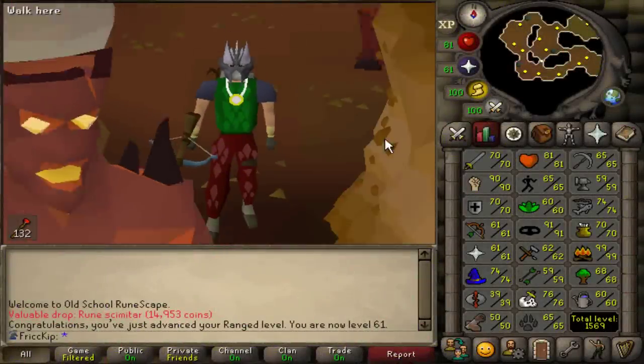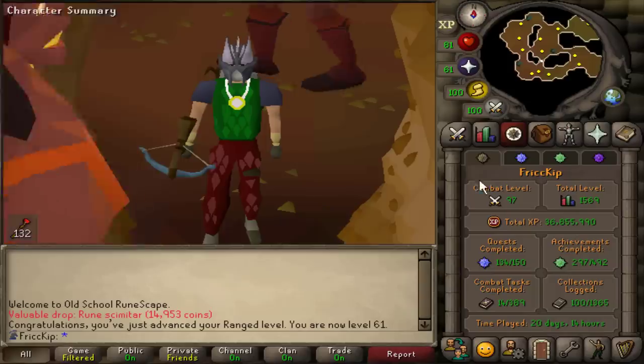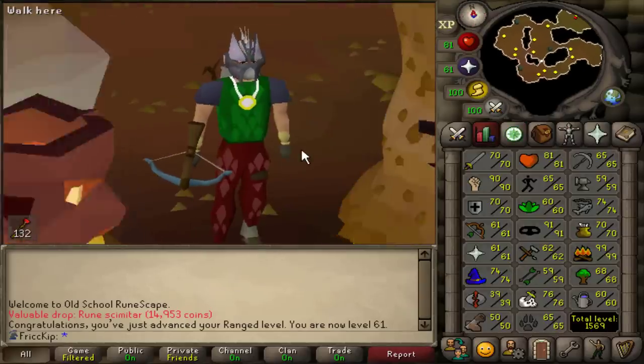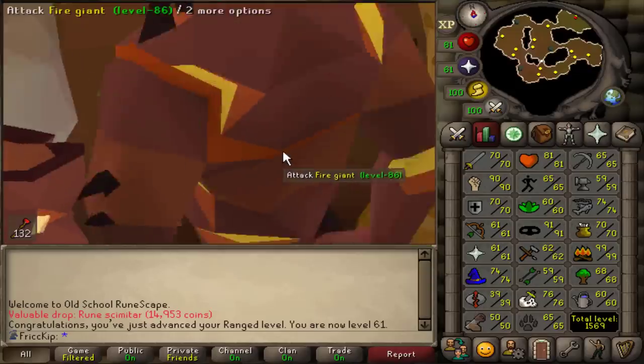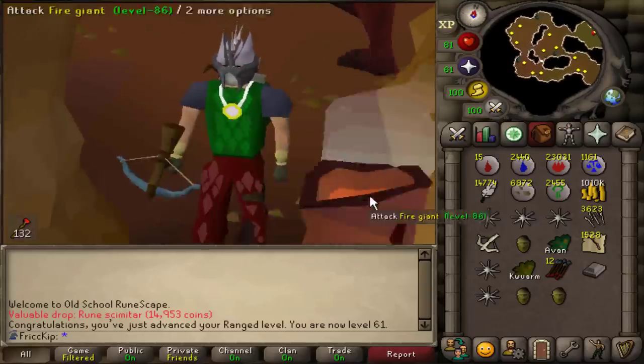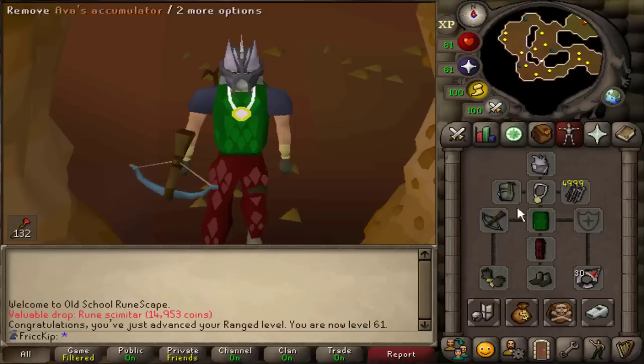Welcome back to another episode of the Duo Group Iron Man. At the end of the last video, we just finished getting level 61 range, and we also got the rune crossbow. I was feeding my maples to Spook so she could get her fletching up, and she finished the RCB. I unlocked broader fletching so I can make broad bolts for me and her, eventually once she gets the range level.